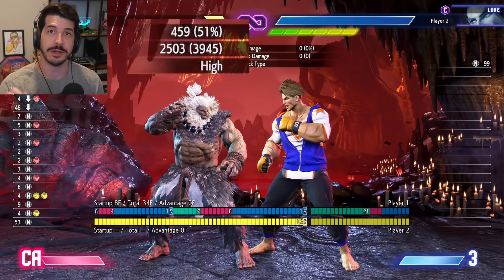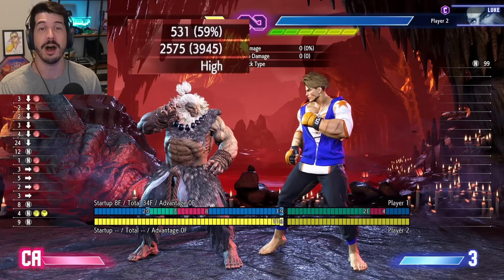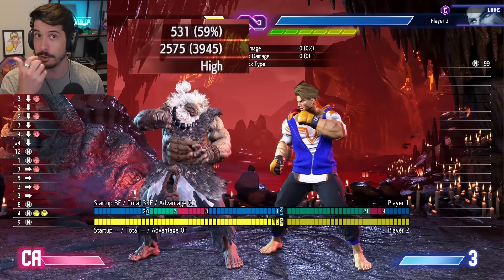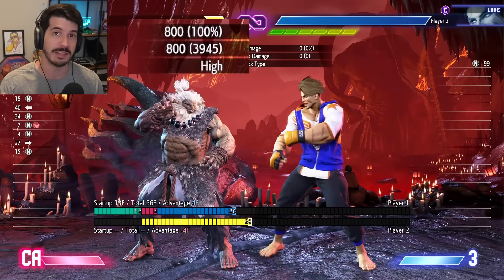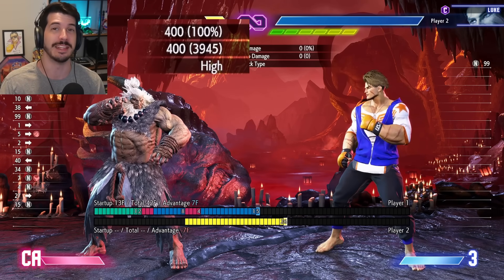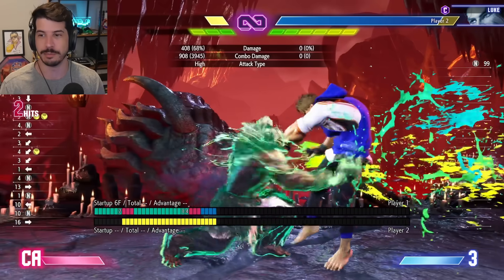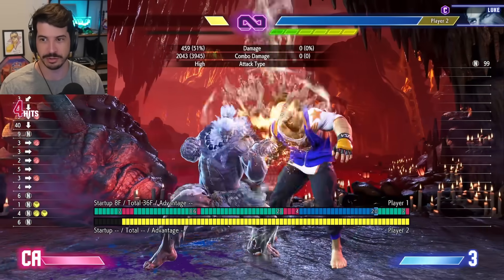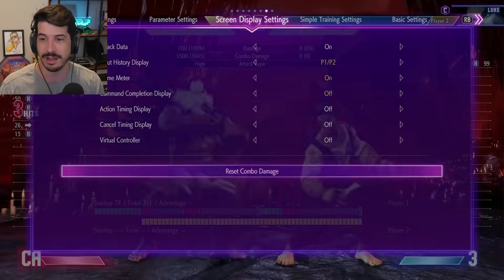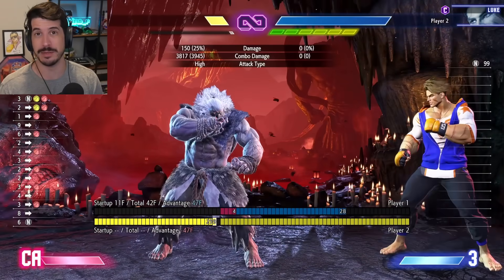That's because stand heavy kick is a unique move that applies more scaling in a combo than towards heavy punch. After landing the hit and going to stand heavy kick for the second time from the drive rush, the damage scaling displayed shows 51% — meaning crouch heavy punch is doing only 51% of its original damage. If you swap it out with towards heavy punch, crouch fierce does 59% of its original damage. Even though stand heavy kick and towards heavy punch have the same base damage, stand heavy kick scales your combo more heavily. So always go towards heavy punch into crouch heavy punch for your drive rush loops — you will always do significantly more damage.